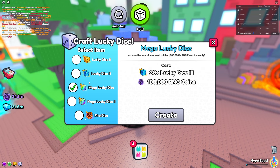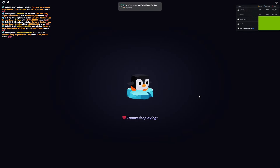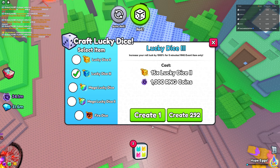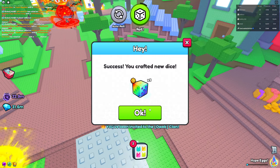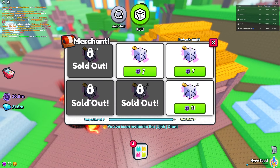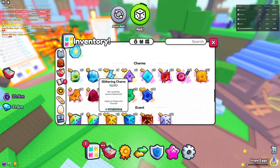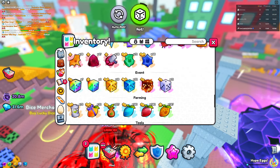I tried joining so many servers and could not find one old server, so sadly we missed out. What we're gonna do is try to get max luck possible. I need to craft mega lucky dice threes, which will only let me craft nine mega lucky dice, then only seven mega lucky dice twos. We gotta wait for the chests to spawn. For now let's try it without the chests - we'll get a lucky dice, lucky dice two, lucky dice three, and a mega lucky dice two.